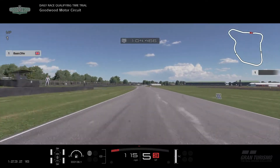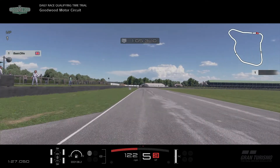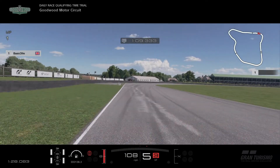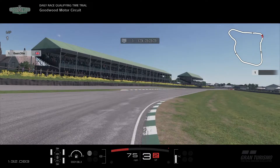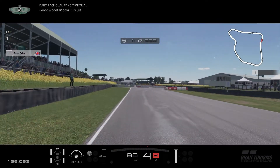Getting yourself ready for the big boy chicane. Coming up to this corner, I'm going to stop it here. You see where the grass ends there on the left hand side? That's when you want to brake. Brake just at that point, tuck yourself in, let go of the throttle right halfway through the corner, power out. Make sure you abuse the kerbs on the right and then the left. Change yourself into fourth gear.